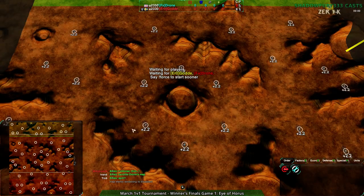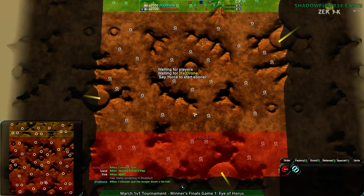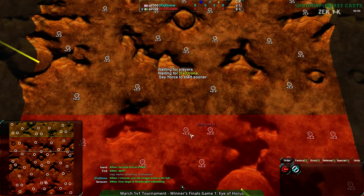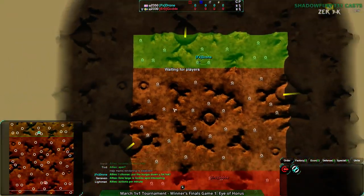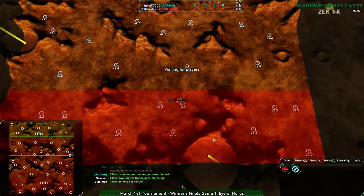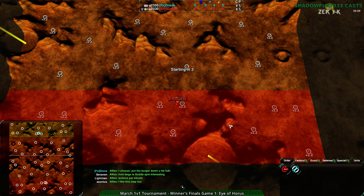For those of you not familiar, this is Eye of Horus. It is a map that, despite its size, is actually fairly cloaky oriented. As you can see, plus 2.2 everywhere, and a lot of metal, and a lot of hills, and enough expansions that you can easily do a 3v3 on this map.